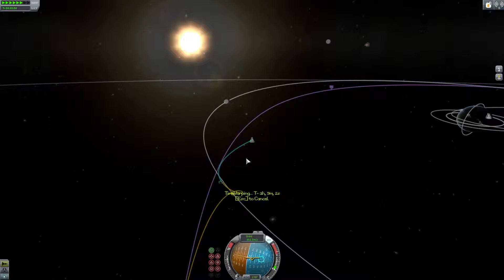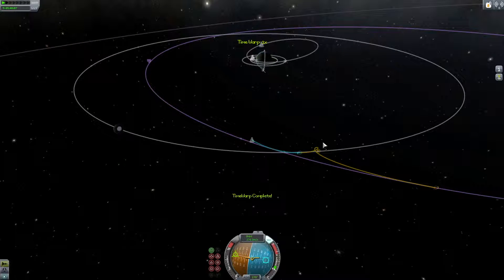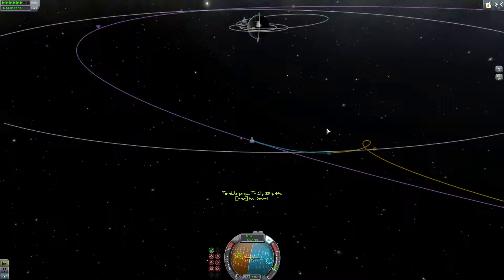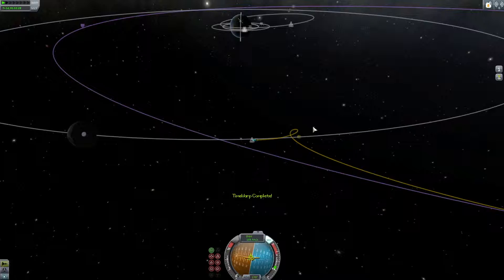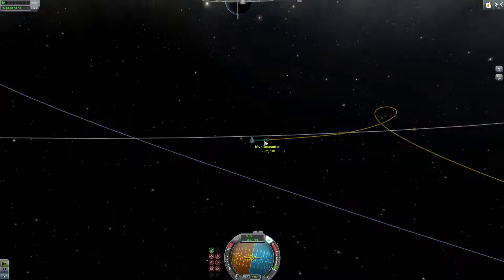If any of this is moving too fast, feel free to pause the video and come back later when you've gotten to where I am. This was a fairly strange trajectory — usually when you get a moon orbit it's like a straight line just past the moon, whereas this orbit turned out to fly directly into the moon, which actually saved fuel, which was good.